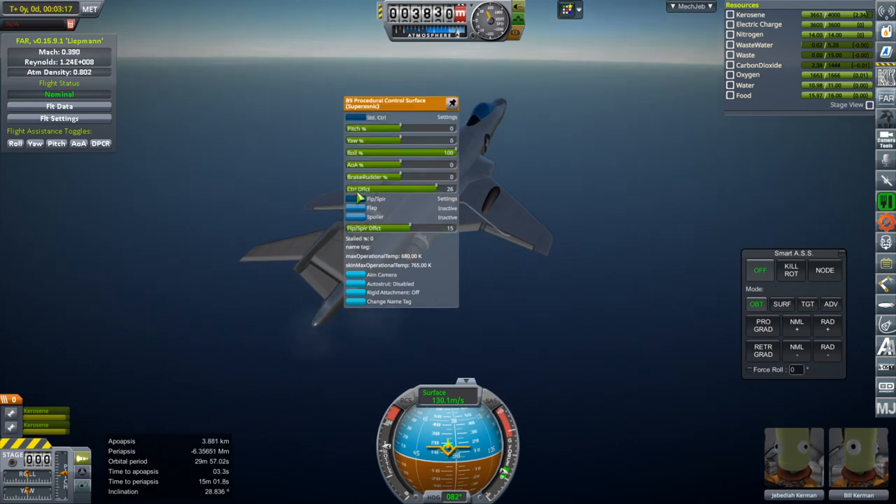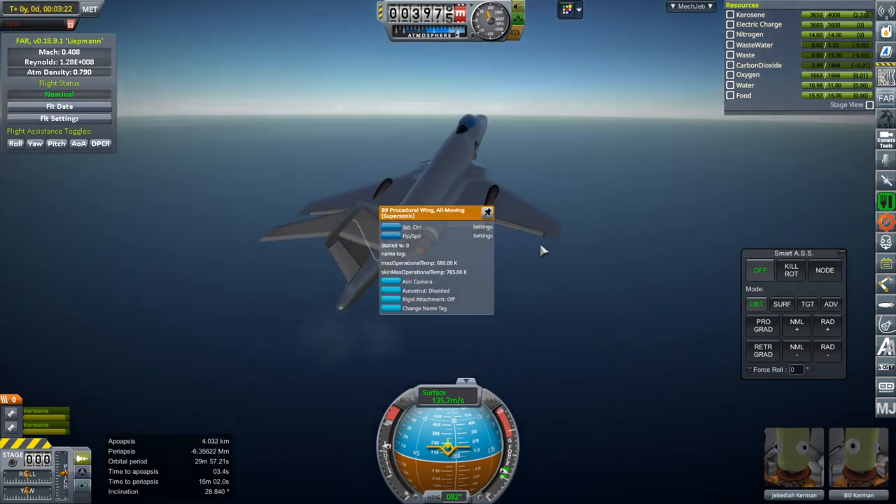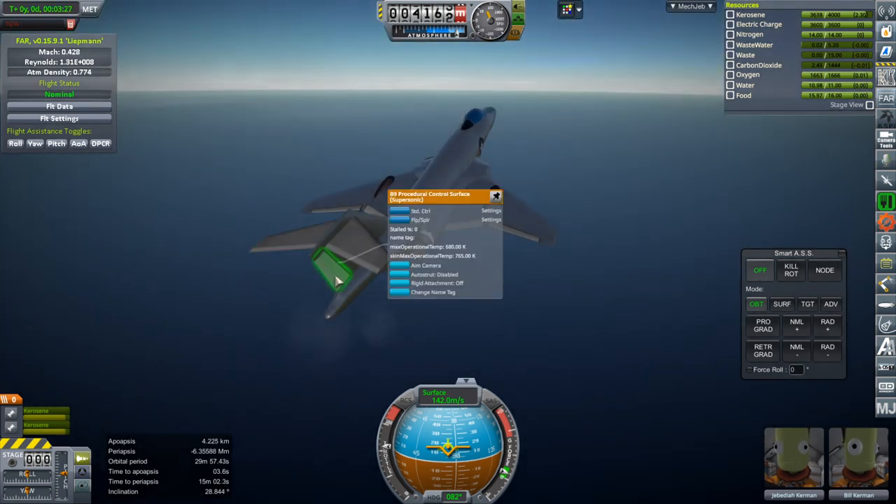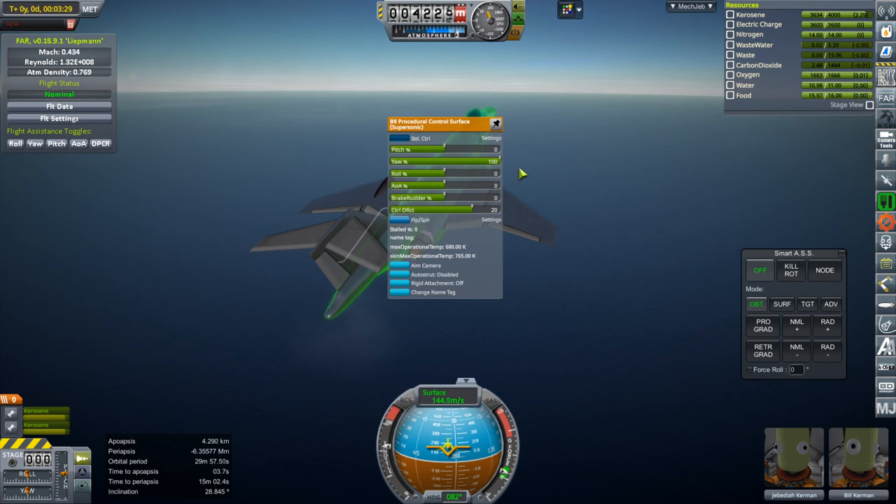And then here obviously nothing. And then roll — the horizontal stabilizers: just pitch. And the rudder: just yaw.